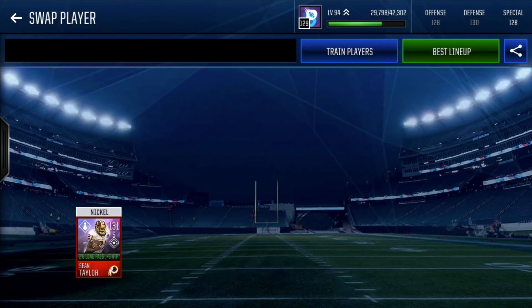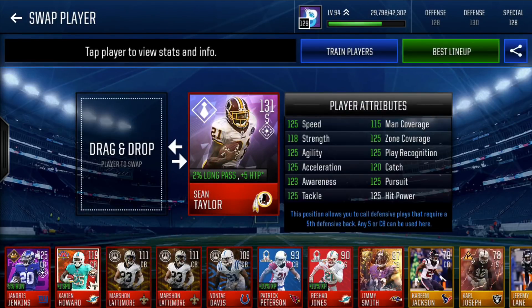Down in nickel we have Boss Sean Taylor — minus 2% long pass, plus 5 hit power. He's got 125 speed, agility, accel, tackle, zone, play rec, pursuit, and hit power. This guy is just a monster — great boost and neutralizer boost. 131 overall.